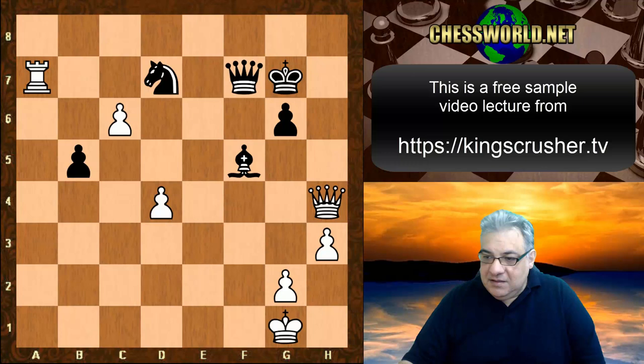Bishop takes f7 here — Knight takes f7 is crushing, because c6 — yes, it's all pretty brutal stuff.